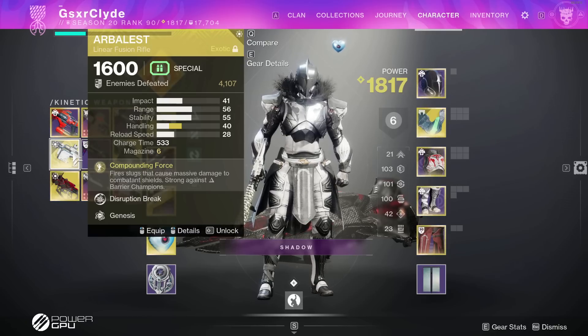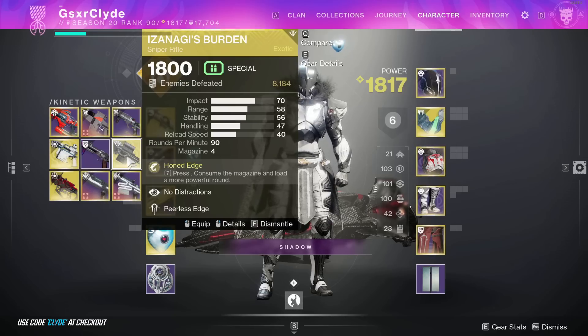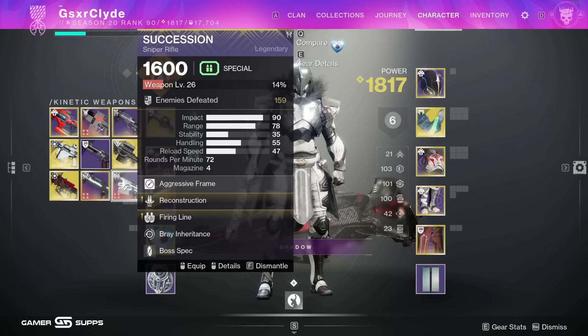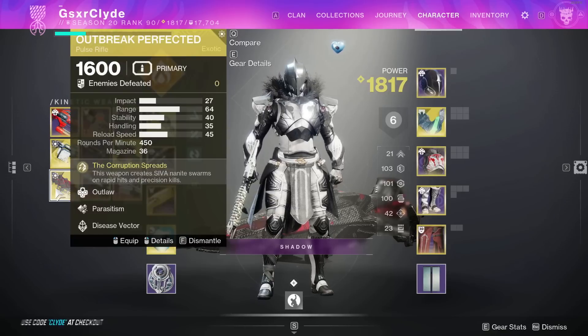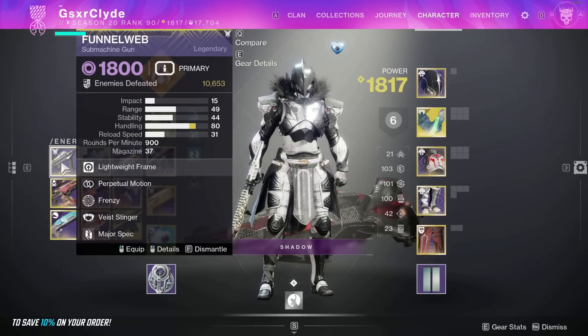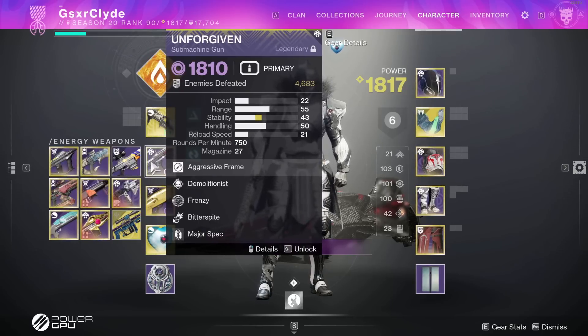Arbalest - everyone can get this now, Shaxx has the quest. Arbalest is great because it has Disruption Break, which brings me to Izanagi's Burden. We could be Izanagi swapping with rockets or Wendigo - have it ready. I chose Succession as my legendary sniper because it's crafted with Reconstruction and Firing Line. I'm bringing a slug shotgun in case we're doing double-slug and Anarchy. For energy weapons I'm running Unforgiven - I got bored of Funnel Web. Unforgiven has Frenzy for reload and damage buff plus Demolitionist, so I stack that with volatile to spam more grenades.